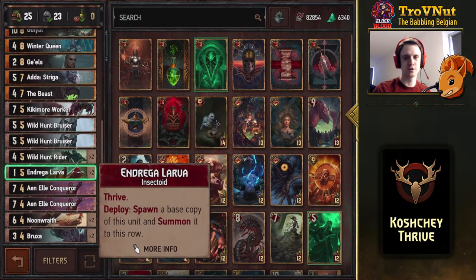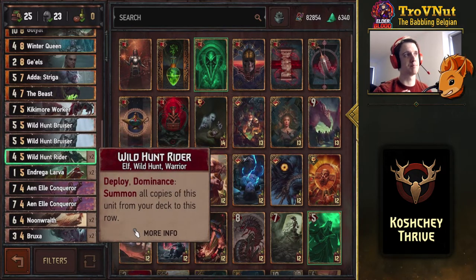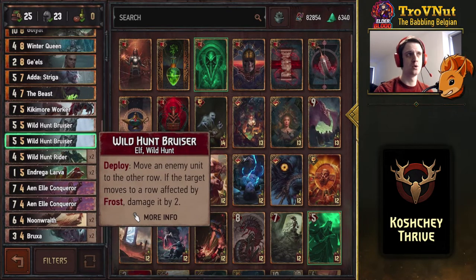Of course the not-to-be-missed Endrega Larvae — you can find those in basically every monster deck. Thrive, 1 power, 2 armor, and he spawns a copy of himself when played, so you get two in one go — very high potential. Then the Wild Hunt Riders: 4 power, but the ploy summons all copies from your deck if you have dominance, which you should with this deck. Also 2 Wild Hunt Bruisers who move an enemy unit to another row and deal 2 damage if moved to a row with Frost.